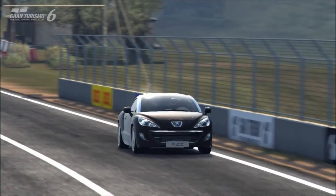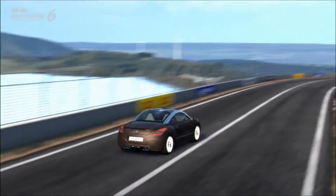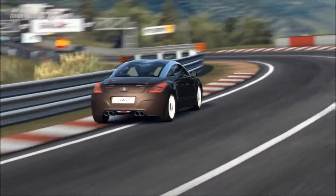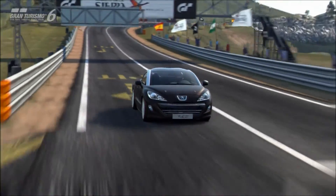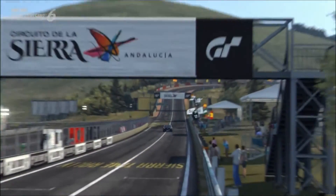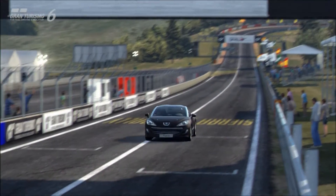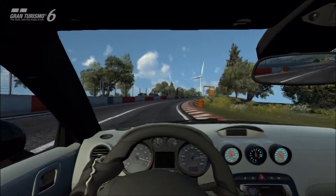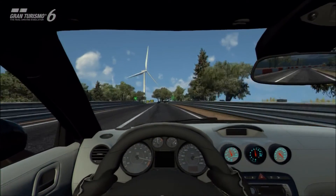Different front-wheel drive cars certainly have different characteristics to each other. As much as I love this car, I would not say it's among the very best handling front-wheel drive cars — it's nowhere near the level of the Mini Cooper, which is an incredible front-wheel drive car. And also cars like the old-school Micro, which is mind-blowingly insane around corners.